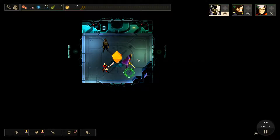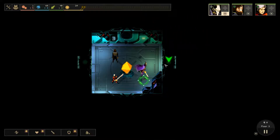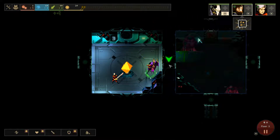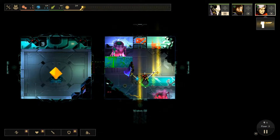Welcome back to RSG Dungeon of the Endless episode 4. So far so good when you don't accidentally leave your allies on the same floor. We seem to be in some sort of lab of sorts.